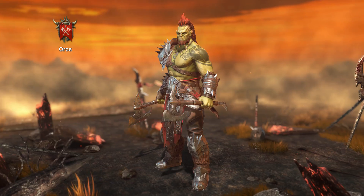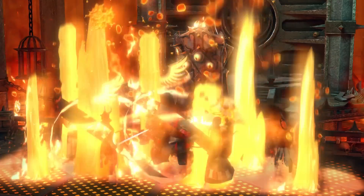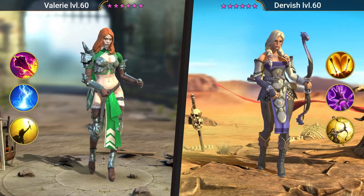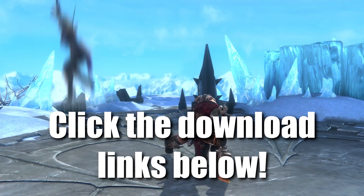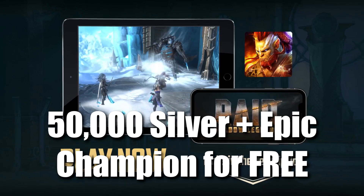The game is also growing super fast and the highly anticipated Fraction Wars feature is now live. There is a new rewards program for new players where you can get a daily log-in reward for the first 90 days of the game. Go to the video description, click on the special link, and you'll get 50,000 silver and a free epic champion as part of the new player program to start your journey.